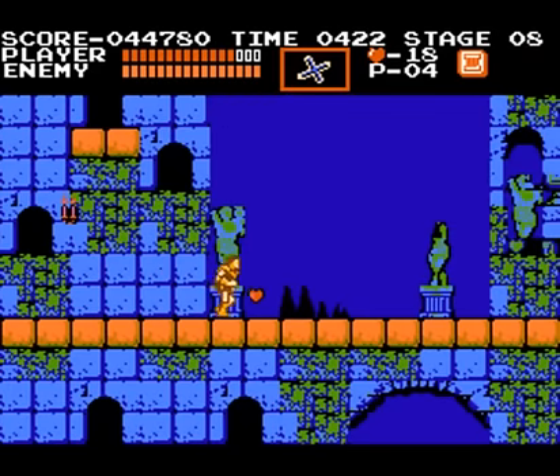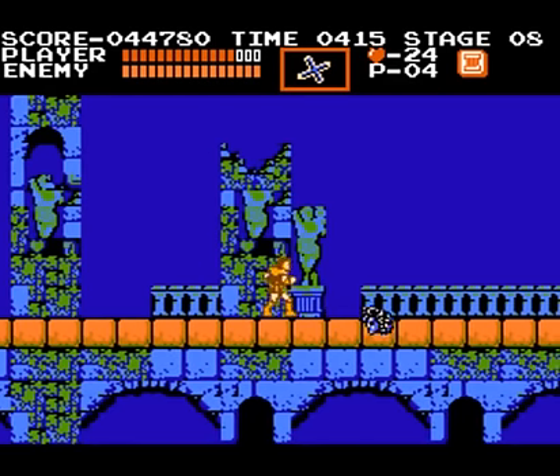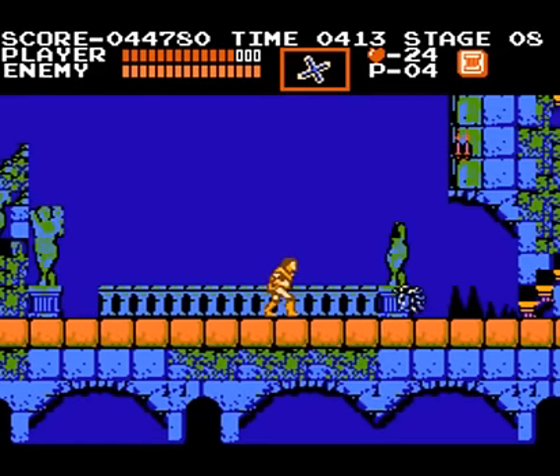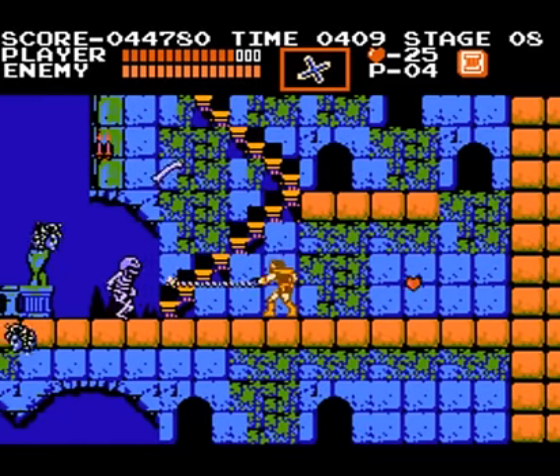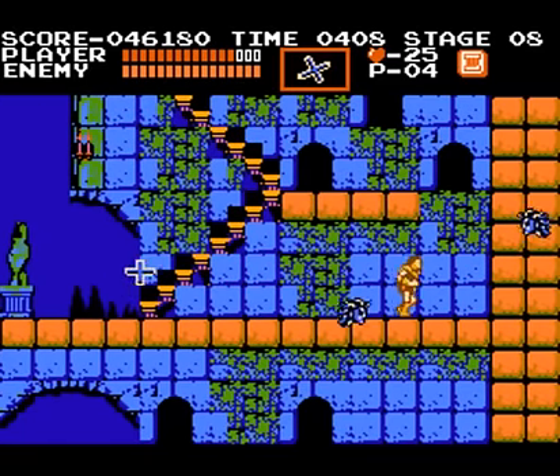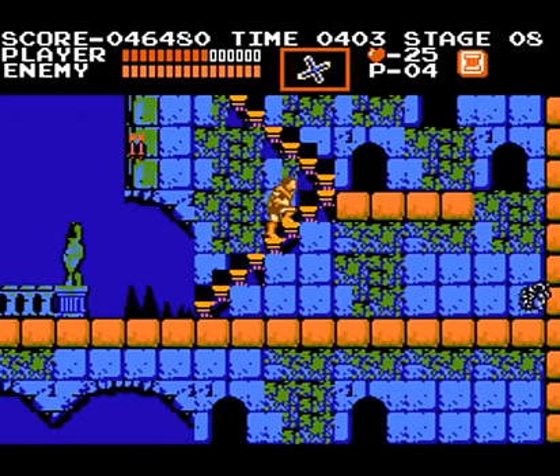I don't really get what the designers were going for in this particular room, because it's entirely non-threatening. The Medusa Heads are back, but there's actually no threat whatsoever from them — except right here at the end, where they start coming from both directions because you are in both of their spawn zones at once. Other than that, no challenge whatsoever, so I don't see the point of bringing them back.